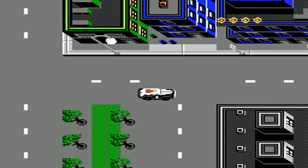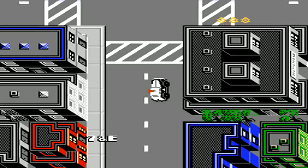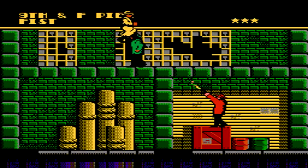Clue number two is located at the 9th and F Pier. Basically your streets are laid out like this: from left to right are your numbers, one being on the far left and nine on the far right where the piers are. Letters go up and down, so A is at the very bottom while H is at the top. That gives you the general whereabouts of where you're going, for example the 9th and F Pier.